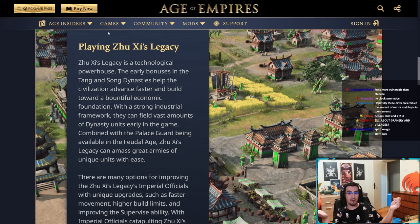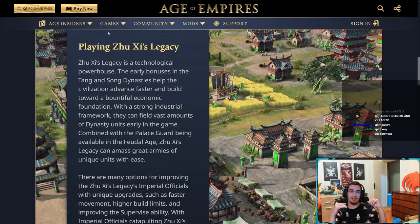Yuan and Ming dynasty don't have the bonus speed and bonus HP. Also, Spirit Way is not in Zushi's Legacy — so when your unique units die, they don't actually receive health regeneration, because that's what Spirit Way provides.